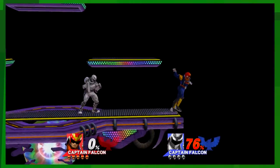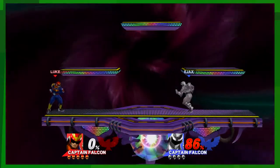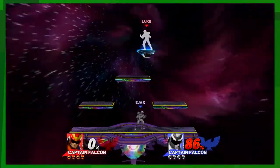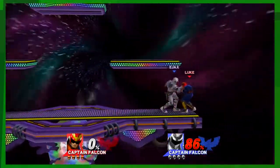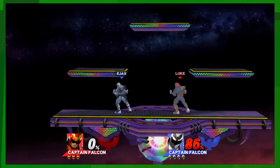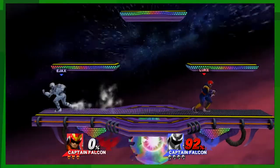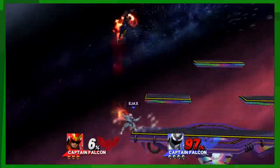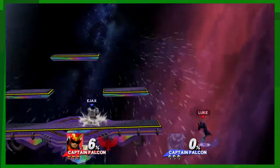One of Captain Falcon's best things — his running grab. He has so much friction on his feet, so run and grab. His down throw is his best combo-starting throw. You want to get people up in the air with down throw, then go right for that knee for extra damage.